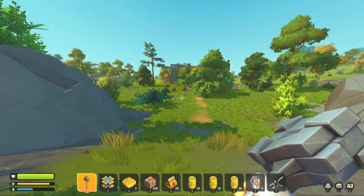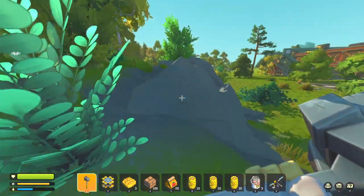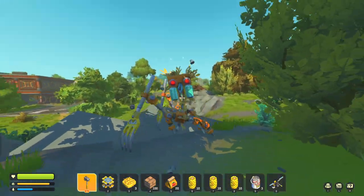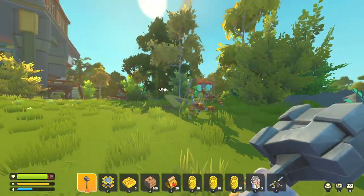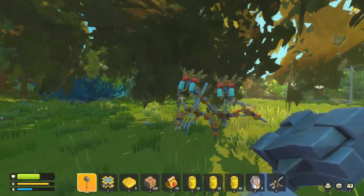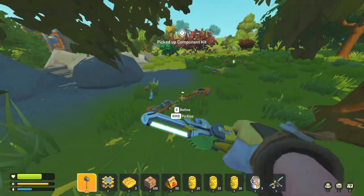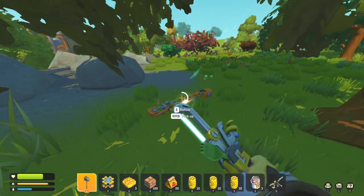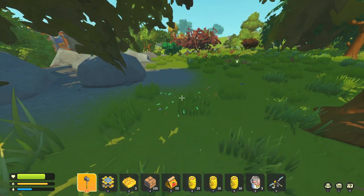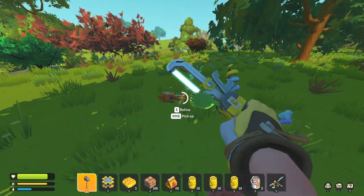What we're going to find in this building — there are going to be haybots around it. One's already coming, actually two are coming, which could be a problem. We want to try to avoid fighting two at a time, so we can use this rock to our advantage, because if two of them hit us we might take our first death. Just keep backing up. We ended up killing both of them without taking our first death.